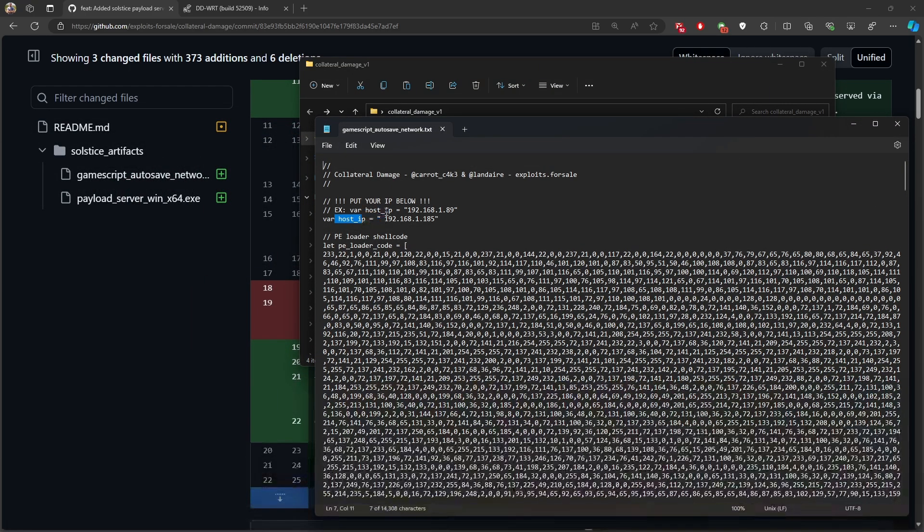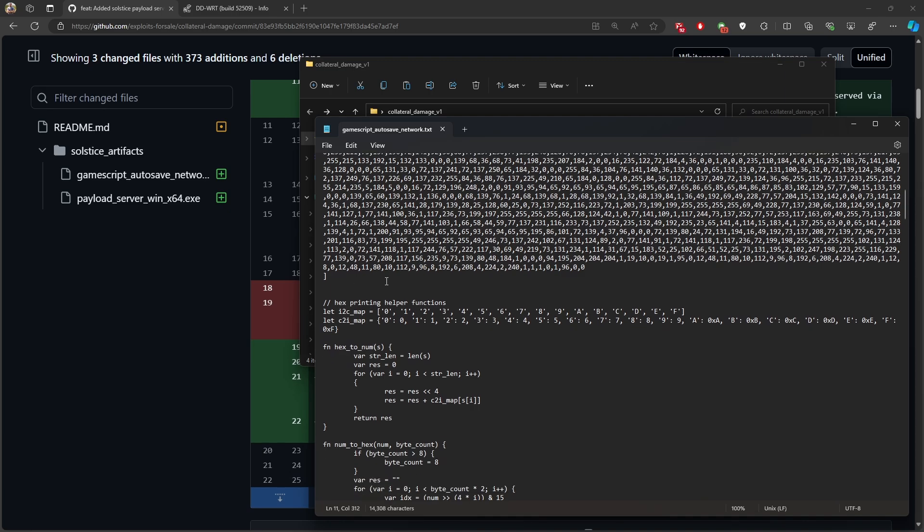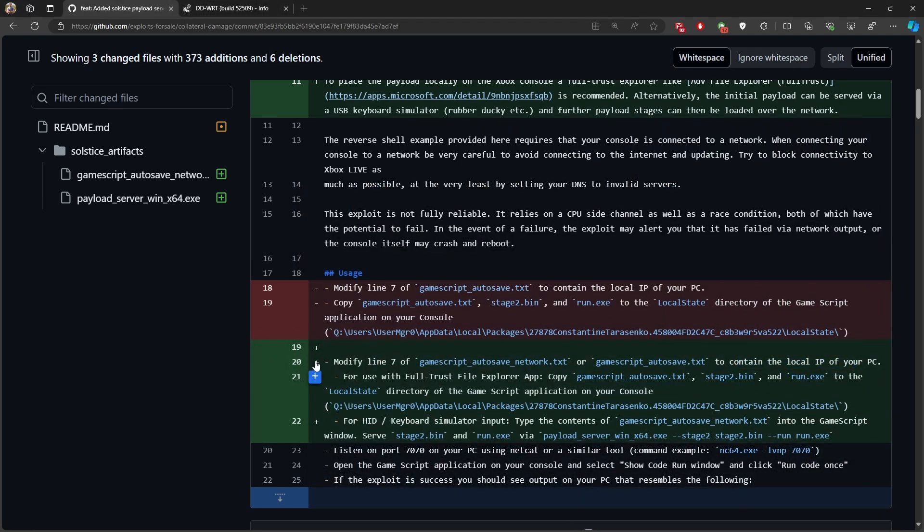Once you open it, there's a host IP field which is your PC — you need to change that to your PC's IP. This file handles payload serving over the network. To serve the two files, there is an exe file on the GitHub repo called payload_server_win_x64.exe. You run it on the command prompt with --stage2 to send the stage2.bin and --run to send the run.exe.